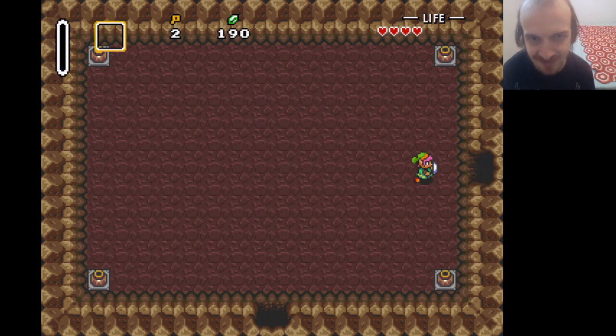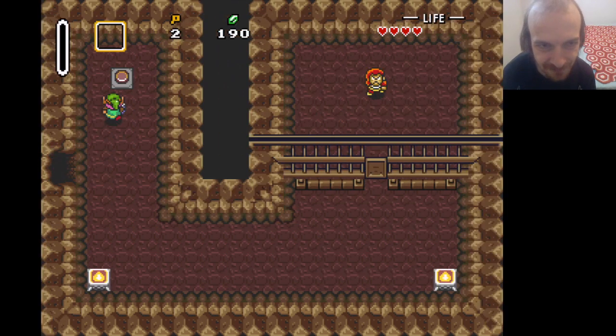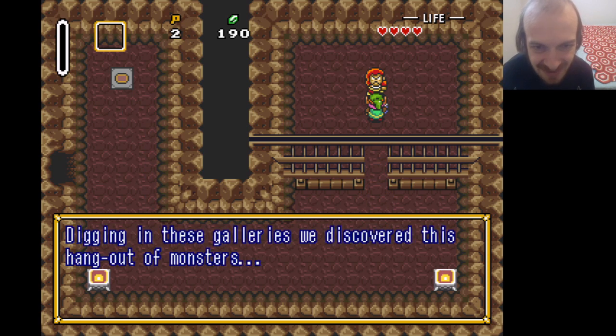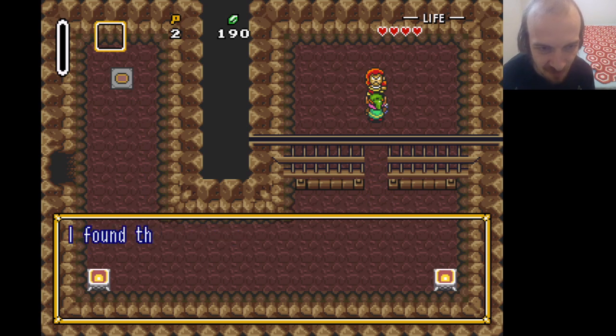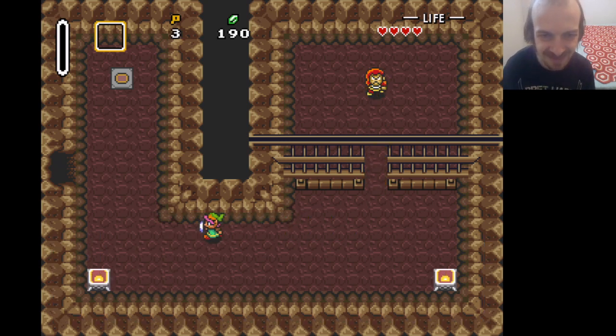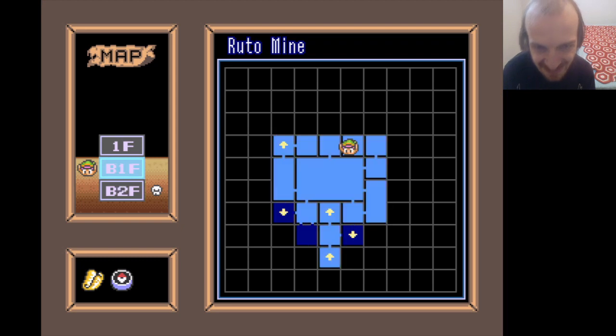And we are back to normal. I think this is all the keys needed to proceed. You came to save me — thank you very much. I found that in the mines, take it, it could help you. Alright, that's three keys — I think that's all the keys we need. So it looks like I do have all the keys: one, two, three. We're good to go.